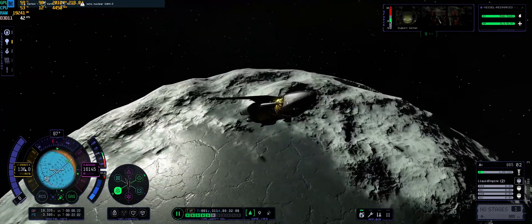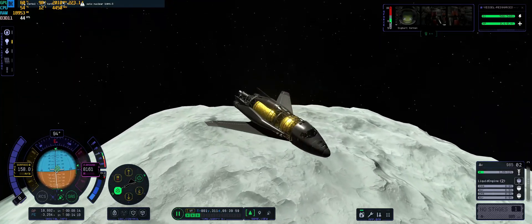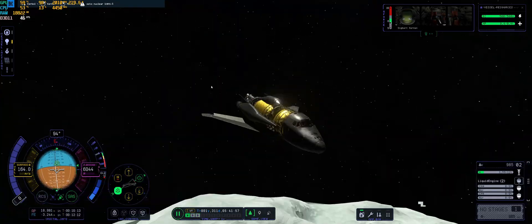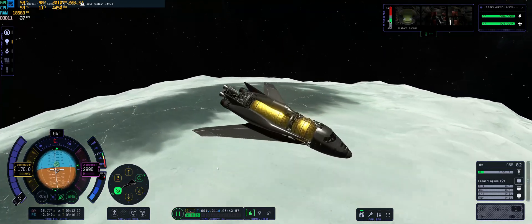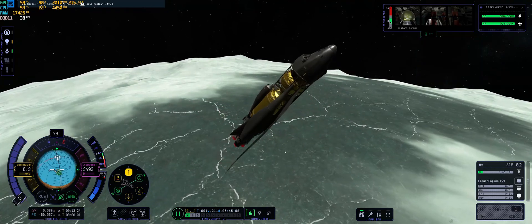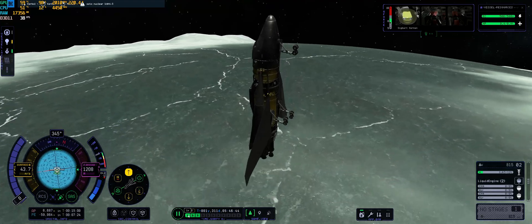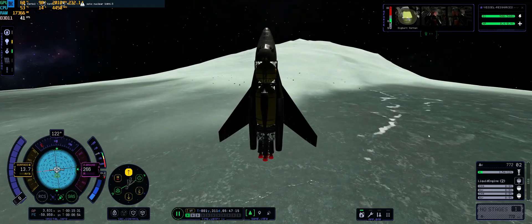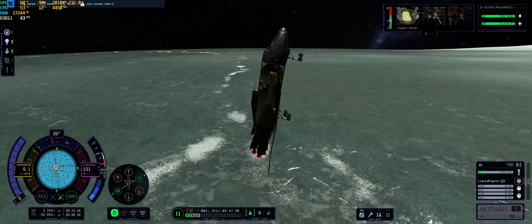About 90% of my time has been spent building SSTOs and testing them in LKO — building them for various missions like the weekly challenge to air-launch from Laythe, or an Eve SSTO. I even have a Jool 5 single-stage design right now that should in theory be able to handle Jool's five moons without any staging whatsoever. But honestly, with the bugs currently in the game, even with trajectories being fixed, I don't really feel like sending it just yet — probably going to be a video for another day once one or two more patches have rolled in.